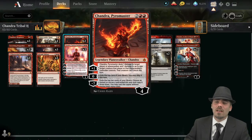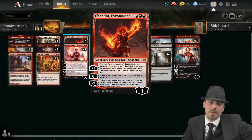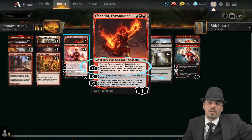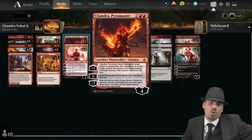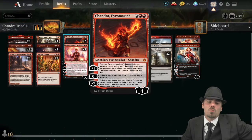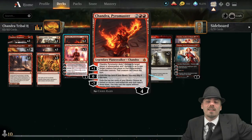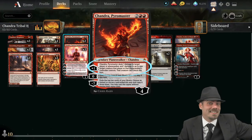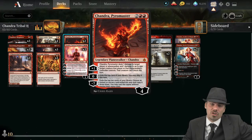In addition to those, there are more four-drop planeswalkers. We're playing Chandra Pyromaster. She deals one damage to target player or planeswalker and one damage to up to one target creature that player or planeswalker controls — so a creature or planeswalker and a player. Confusing wording, but there you go. That creature can't block this turn. Interesting — we don't have a lot of creatures but it's definitely interesting text.